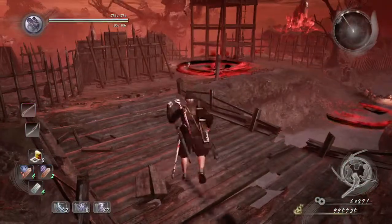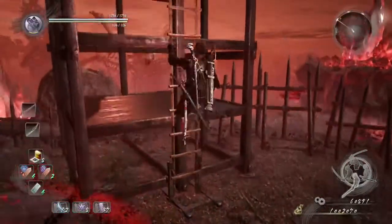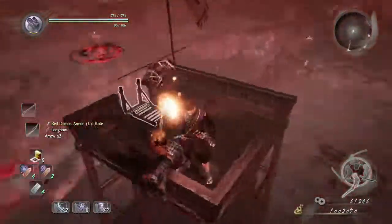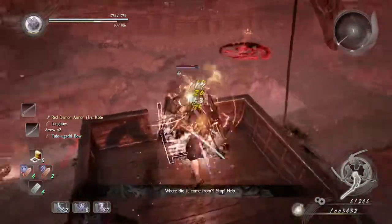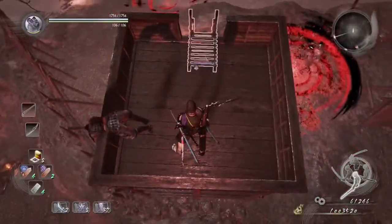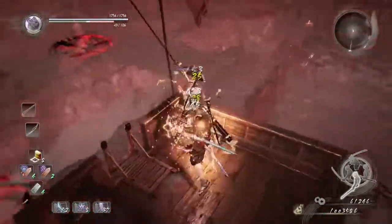So what he just gave us is a chisel. And there are three crystals that we're going to need to purify the area here so that we can be able to fight Gashadokuro — that's the giant skeleton that we're seeing as the boss.